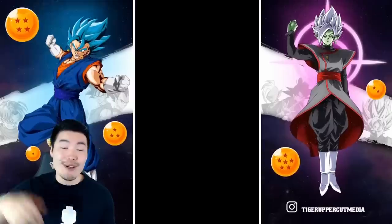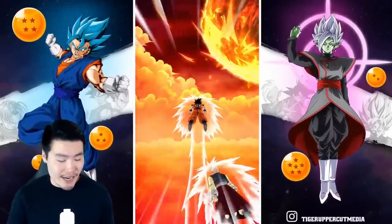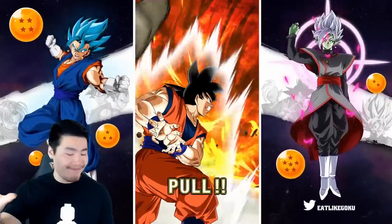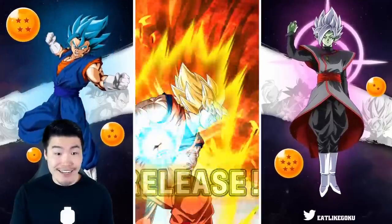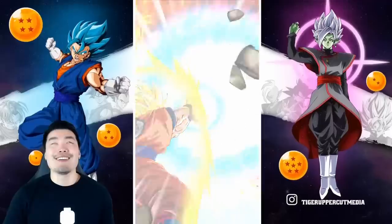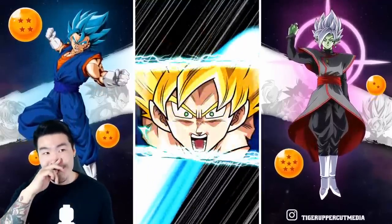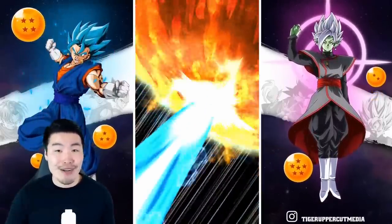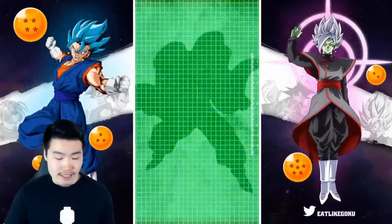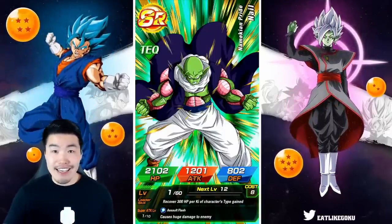Let me know in the comments down below how you guys did with this banner. I know a lot of you have been summoning. Okay, Vegeta popped in — not going to get too excited, though. We're going Super Saiyan. I know a lot of you have already summoned, probably summoning every single week, which is totally fine since it's not like a double-rate banner or anything like that at the end.